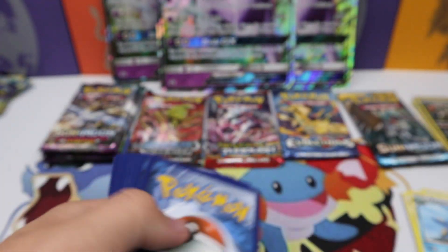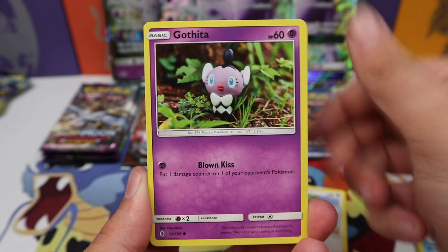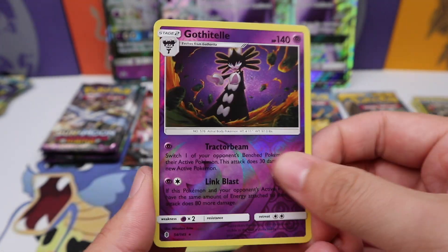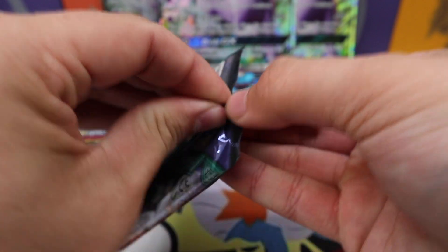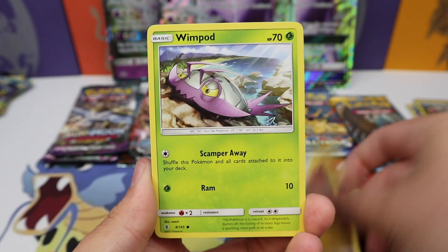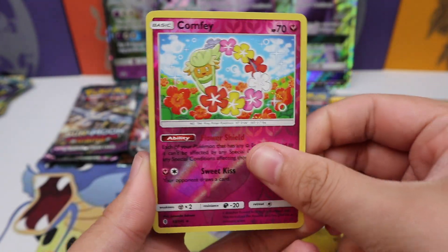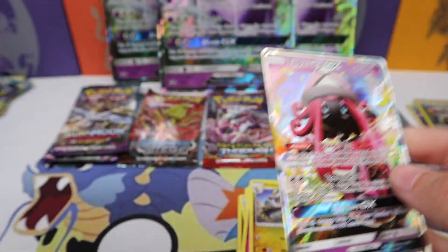Guardians Rising is probably my favorite set to open of all of these — well, besides Breakthrough; gotta give credit to Breakthrough because it's Mewtwos. But Guardians Rising, I like it a lot better than the others besides Breakthrough. Gothitelle reverse and Victory Bell. Oh wait, we got one more pack over here — one, two, three energy, and two. Jangmo-o, Wimpod, Goomy, Wishiwashi, Vanillite, Vanillish, Whimsicott, Hakamo-o, a Comfey reverse — there we go, there we go — Tapu Lele GX! That is a stellar pull, that is amazing!